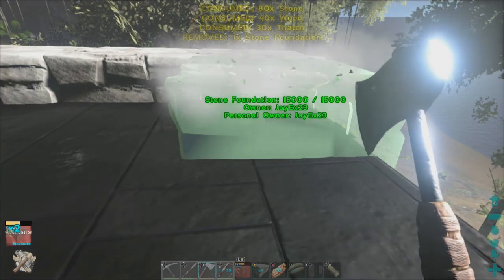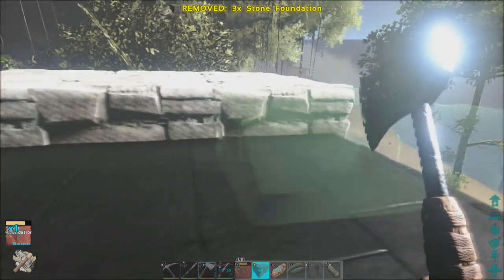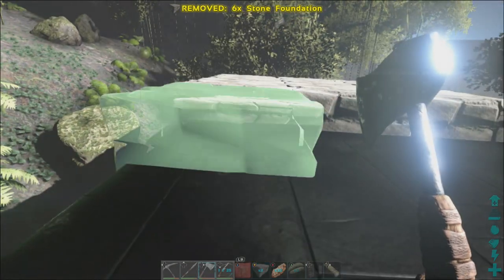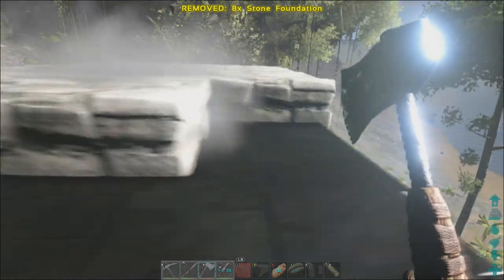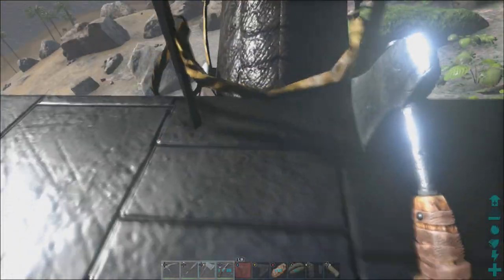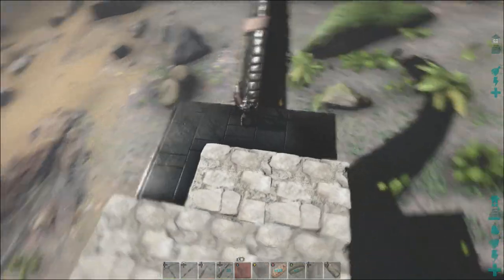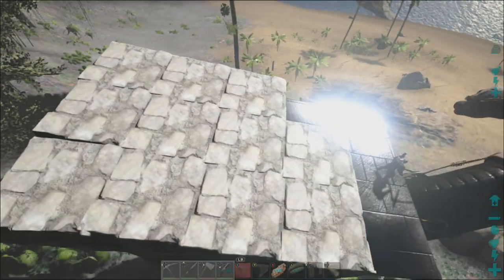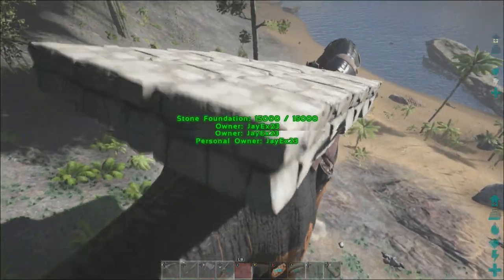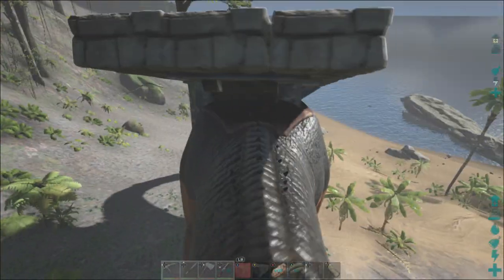I just want these to snap together — don't be awkward game. We are looking pretty freaking smart here, not going to lie. We're looking pretty smart already. I might actually leave a little area where it's not foundation — I think it looks better with a little gap there. So I'm going to have one more foundation and then start building on the back of this. Look how cool this is — I think this is the biggest platform saddle in the game.